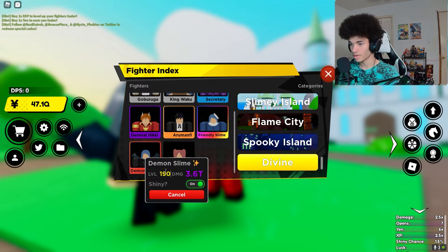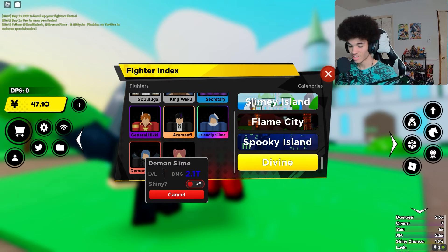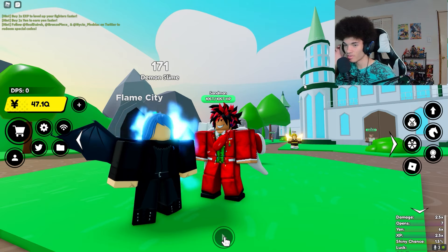Alright, so the stats: at 180 it's 130 billion, at 190 it's 400 billion, at 200 it's 1.2 trillion, and at 210 it's 3.6 trillion — wait, that's shiny. God dang it, I look like a fool. The non-shiny stats are: 180 is 77 billion, 190 is 230 billion, 200 is 690 billion, and 210 is 2.1 trillion. I'm always getting mixed up with shiny — I always forget I have the shiny checkbox on. I do apologize.